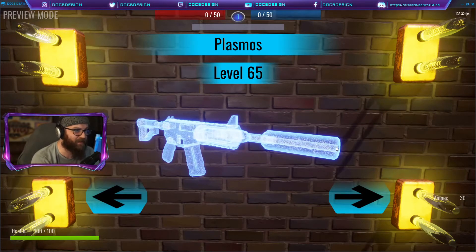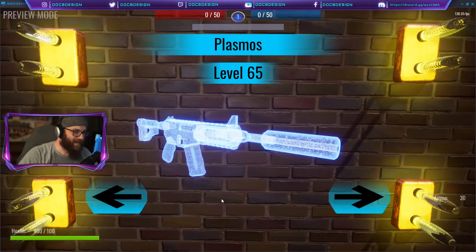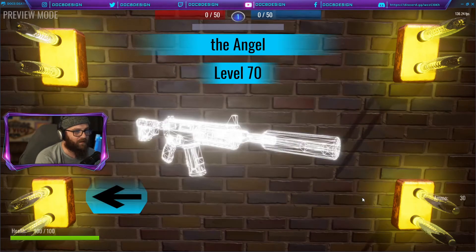Level 65 also has Plasmos — one of my absolute favorite materials from Core. This is the double-sided plasma material; I skinned it with blue and a little bit of purple inside just to get that depth around the edges. I think I'll bring out a ton more colors for this skin, and I can't wait to build more 3D skins built around this idea too.